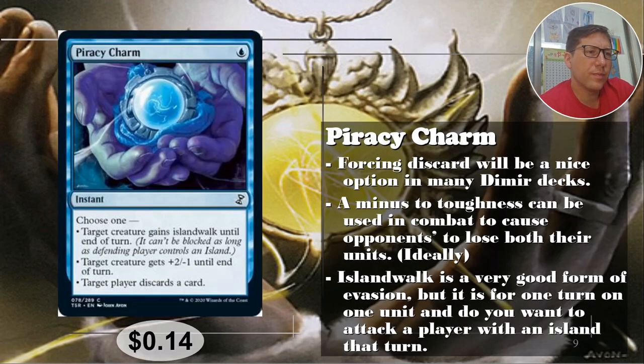Number three: Piracy Charm, for one blue — I love the name. Choose one: target creature gains islandwalk until end of turn; or target creature gets +2/-1 until end of turn; or target player discards a card. That last one is very black, so Dimir decks might like this. The +2/-1 mode would be good on an unblocked creature for extra damage, or used on a one-toughness creature as removal.